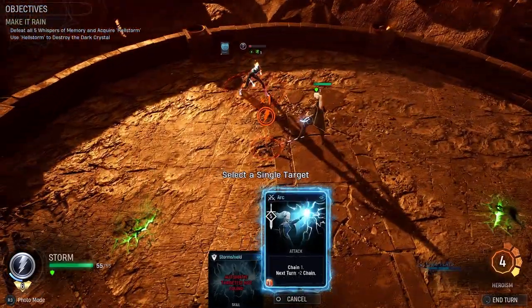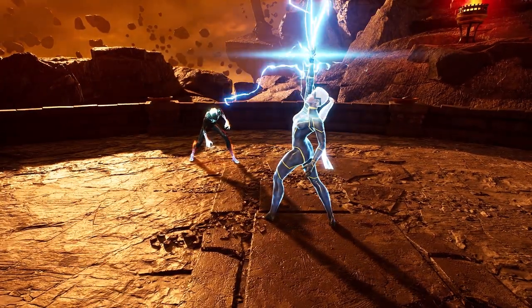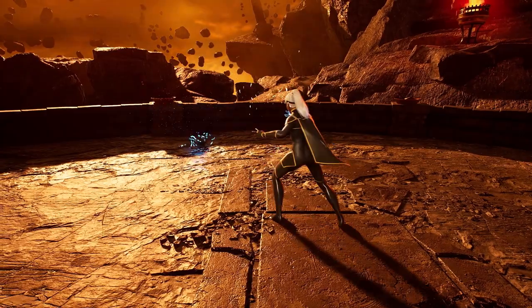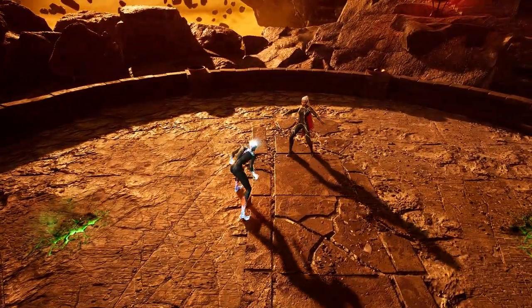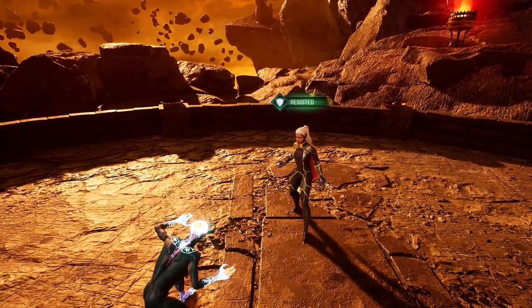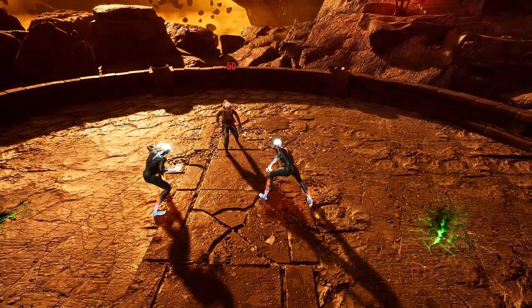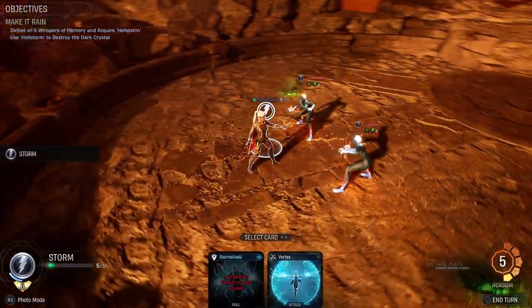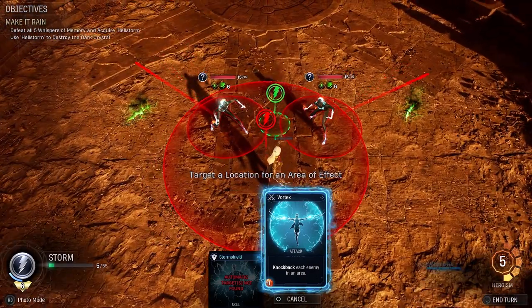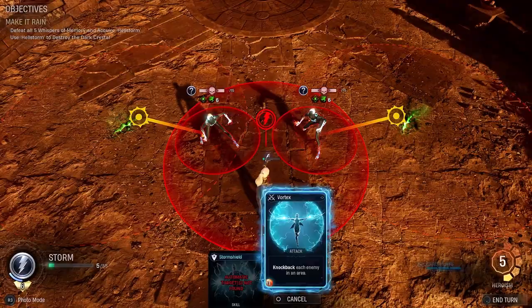So arc to here to get the vortex and knock back enemy in each area. There's the resist, there's the damage — 50 damage. Obviously that leaves us 5 health. We only have one card left to play, which is the vortex, and then if you just move up into the two ley lines — and jobs are good.